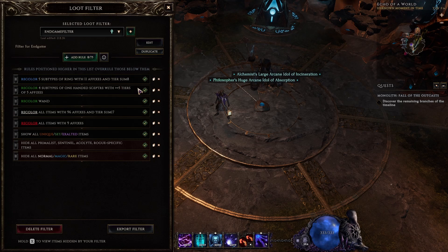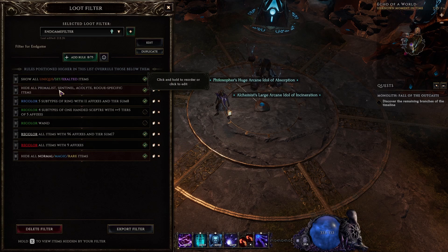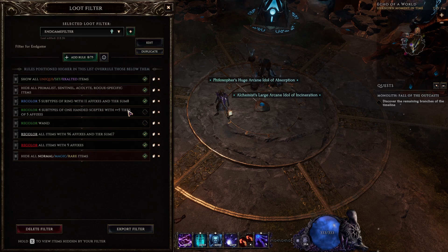At any time, if things feel too cluttered you can just disable rules — for example, disabling scepters so only wands show, or hiding weapons entirely once you're happy with them. You should never consider your loot filter a one-and-done; constantly adjust it based on your needs. The last step is to move the class-hiding rules to the top so all non-mage specific items are hidden except uniques, sets, and exalteds. And that is how you make an endgame loot filter in Last Epoch for any build.